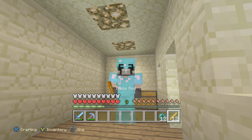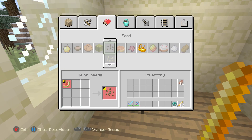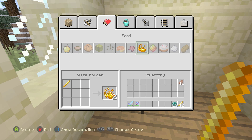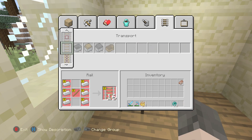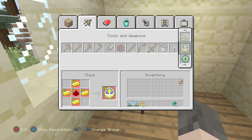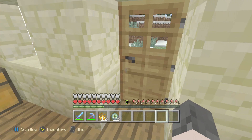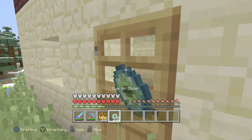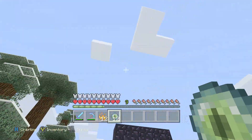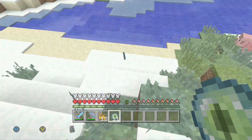Once you have your 12 ender pearls, head to the crafting table with your blaze rods. Go to the third tab — on PC just put the rods in to create blaze powder. You only really need six blaze rods since each one makes two blaze powder. Then head to the second tab, go to the far right, and create the Eyes of Ender. Make as many as you can, but beware — when you use them they will disappear. You may want to save before continuing so you can find where your portal is and travel back.